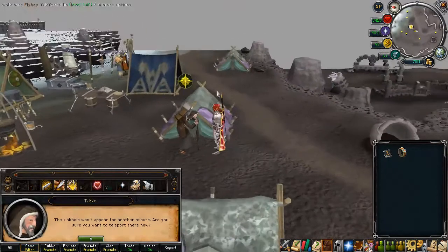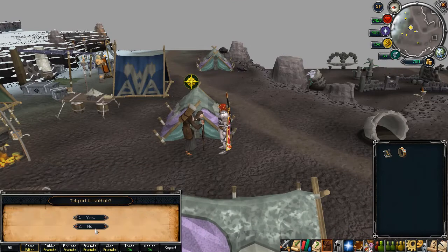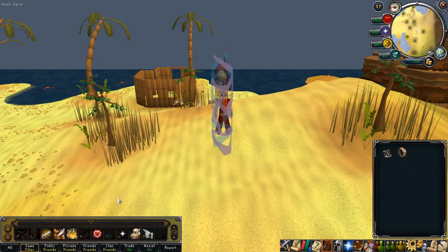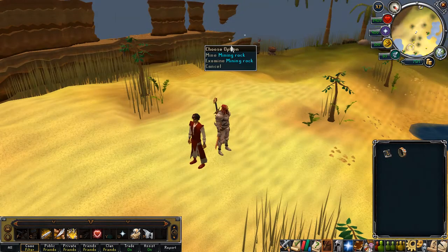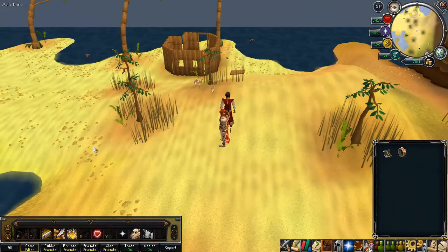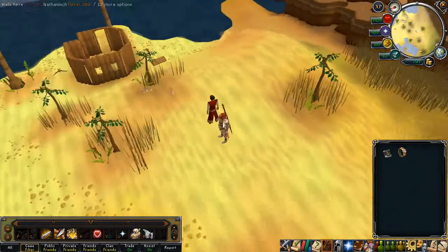There's a teleport option here. The sinkhole won't appear for another minute — that's perfect timing. Let's go! I want to see this sinkhole. Okay, so we're over here. Maybe I'll do my mining rock after — that's kind of handy. I'm excited to see this. I want to see the earth just cave in and this sinkhole appear — that would be awesome.